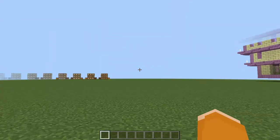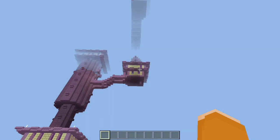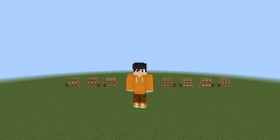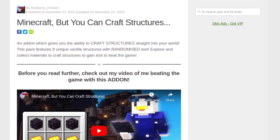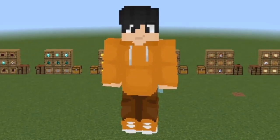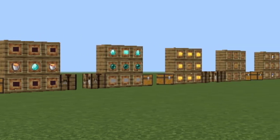It's generating block by block! It's amazing! It just spawned a shulker! What is up? It's your Prince Prince MJ, and welcome back to another Minecraft Bedrock add-on review episode. In this episode, we're reviewing the Minecraft But You Can Craft Structures add-on by Redstone Chicken. You can now craft structures in Minecraft — nine unique vanilla structures in your Minecraft Bedrock world.